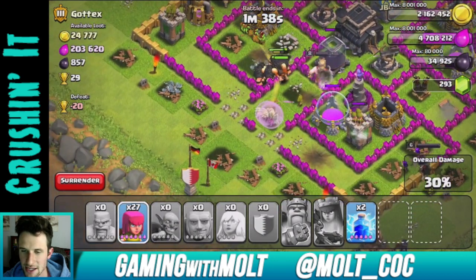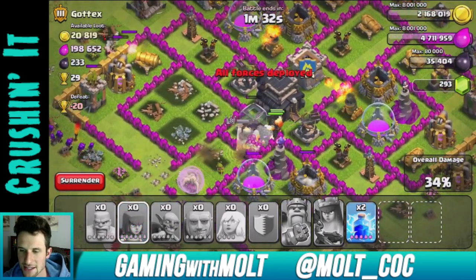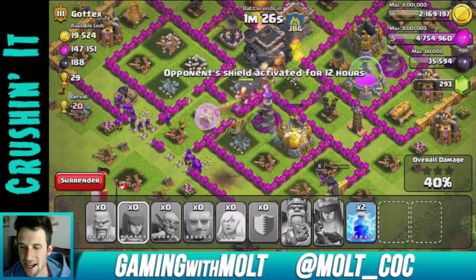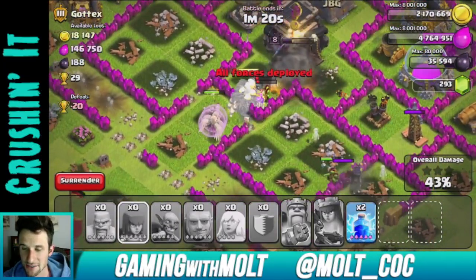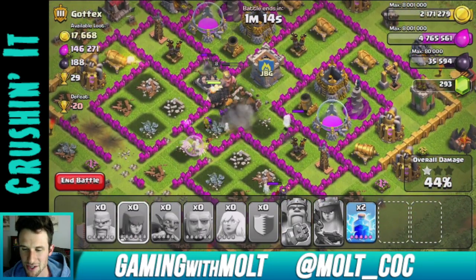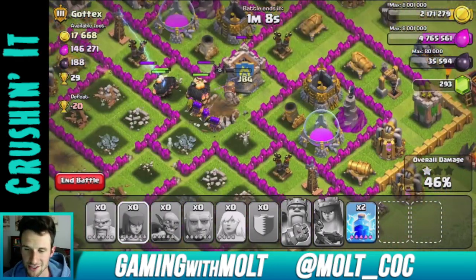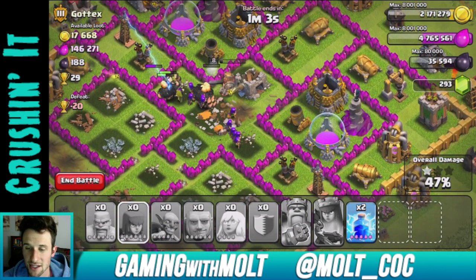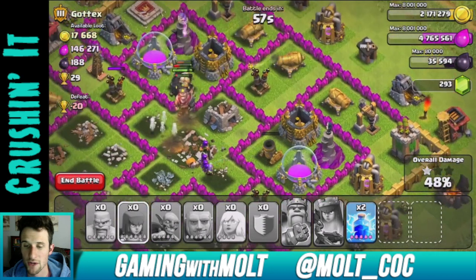That dark elixir right there is exactly what we want. The Barbarian King is in there and on it — once we hit 35,000, which we just did, our goal is met. That was my whole point in attacking this base. These healers are doing some serious work healing the giants and the other troops — nothing is really losing health. That air defense right here killed them all, but I got my dark elixir, which is what I wanted. I actually got 500 more than what I was really looking for.